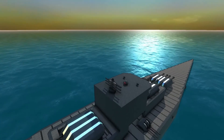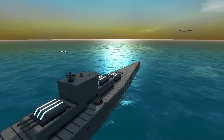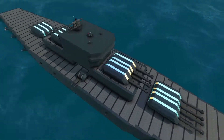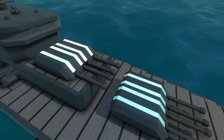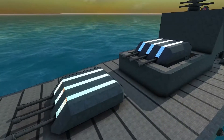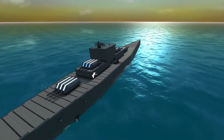Hello YouTube, and welcome to another video where I showcase my newest battleship, the Mars Class. Here are some stats: its armor is three metal blocks thick. Its armament consists of two quad 460mm turrets, two triple 208mm turrets, and two dual 160mm turrets.